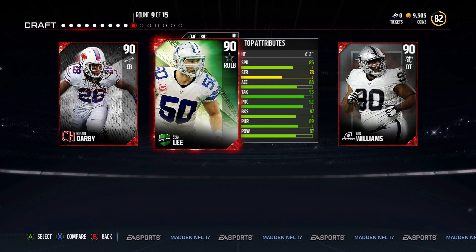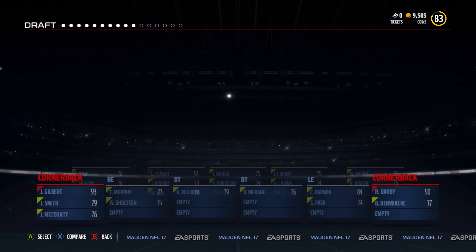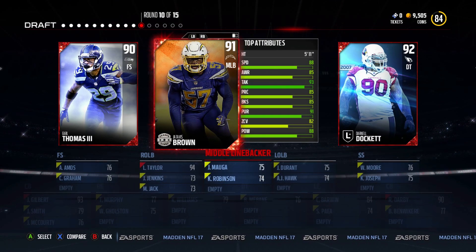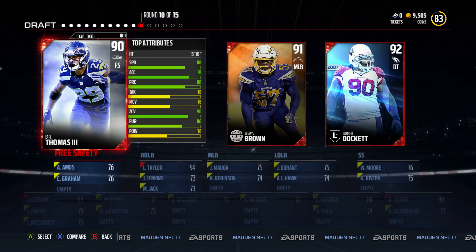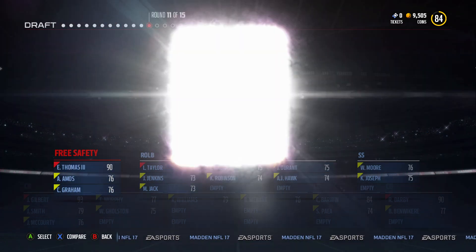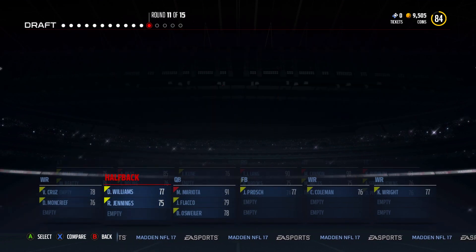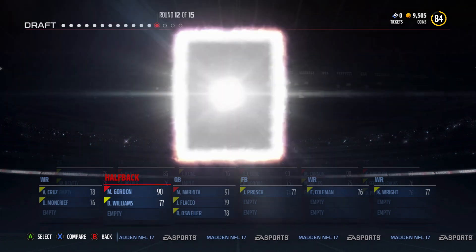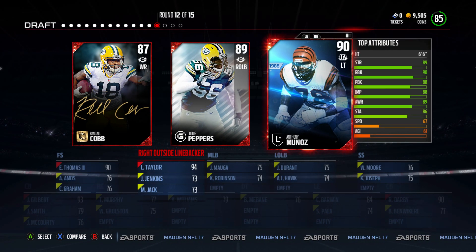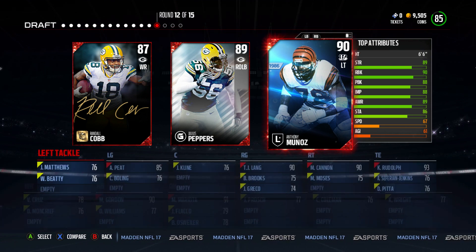I'll get Kyle Rudolph — you'll see why in just a bit. Round nine is okay. Ronald Darby — I'll get him. If I can get a beast middle linebacker it will be a wrap. I feel like I can get a better middle linebacker though, so I'm gonna take the risk of not getting him. So far this draft is amazing. Melvin Gordon, we will select you. Where are my receivers though? Okay, we got one, but I'm gonna go and select the left tackle.